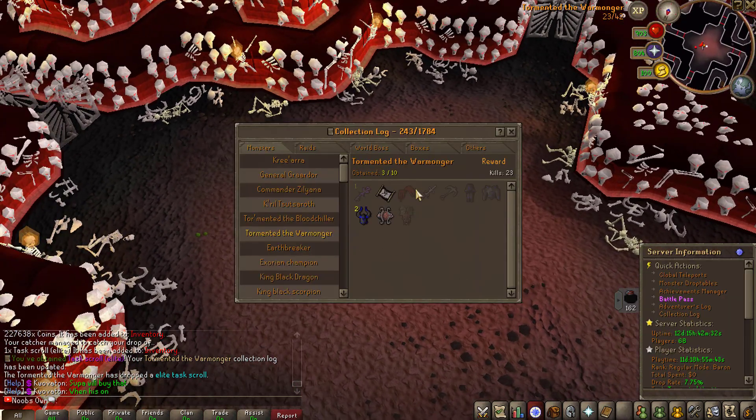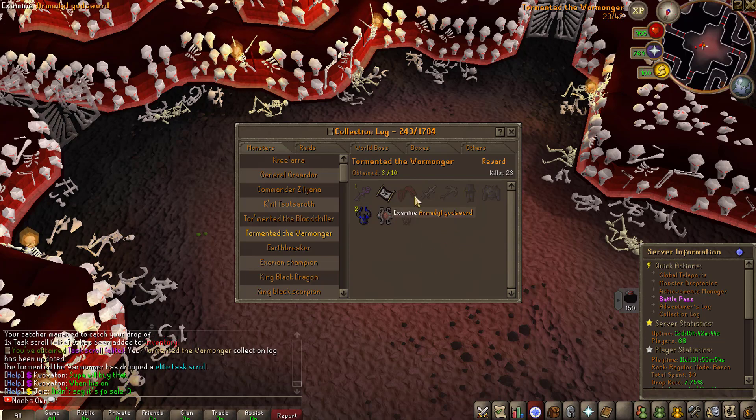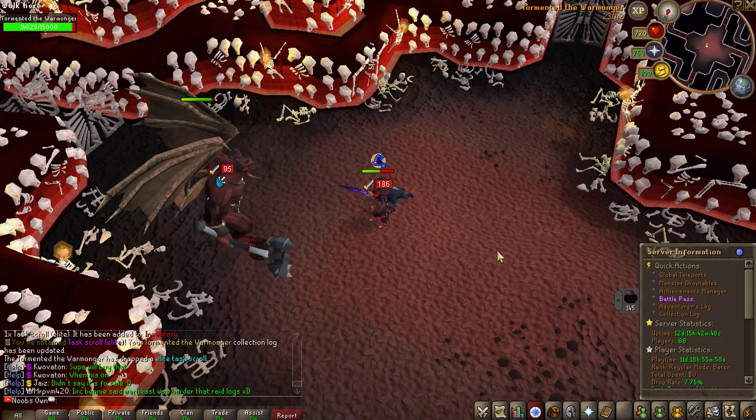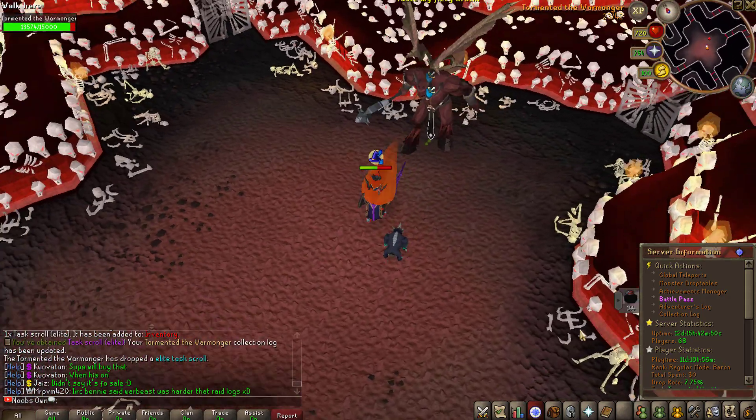Looking at the collection log, we've got 3 out of 10 pieces already, with 4 drops — 3 of which are actually valuable. All we need is 2 more Dark Lord pieces and the pet, and I'll have gotten all the rarest and most valuable drops. The rest are mostly collection log entries without much monetary value. Very sick to see.